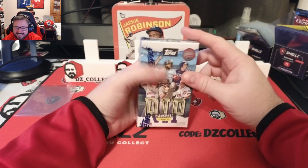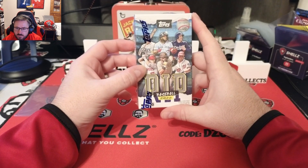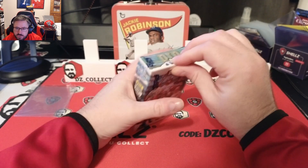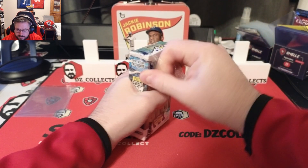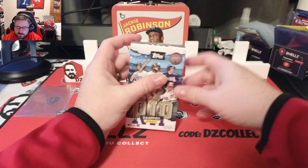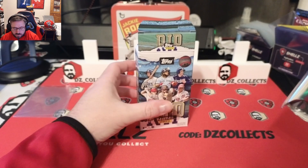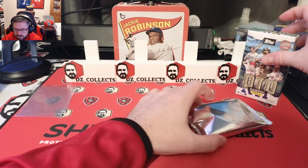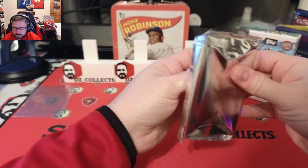Welcome back to another DZ Collects video. Today we have a quick little video — I've picked up a box of 2022 Topps Rip. There are going to be four cards in this little box, and each one is a rip card that has a mini card inside of it. The big cards are all numbered to 99 or less — 99 is the most common version, and then it goes down all the way to one-of-ones. You have to decide: do you want to rip it, or do you want to ship it? I've got some friends with me in my ear, so we're going to be going over this together one by one to decide what we want to do.